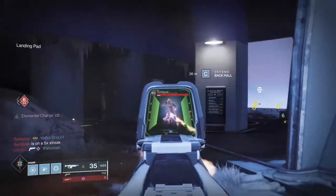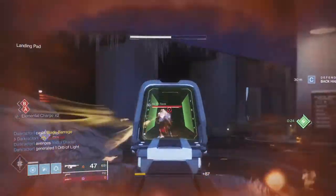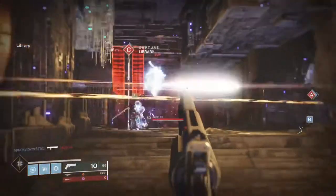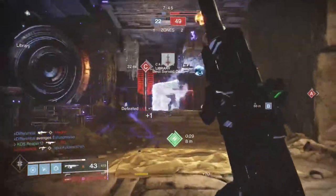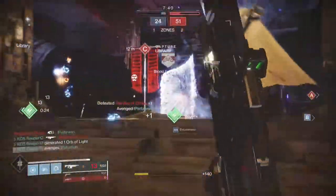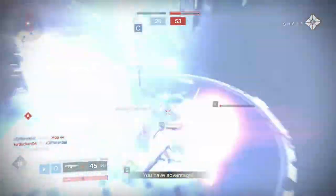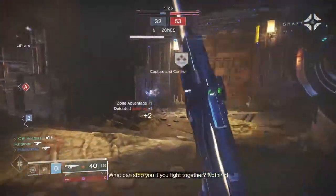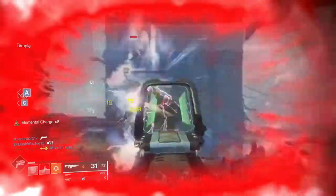A hand cannon — and I don't know why I mentioned scout rifles because nobody uses them — with a hand cannon, you have to hit your shots and there are breaks in between the DPS. Whereas with an auto rifle, you can have continuous DPS on a target, flinching them. And the best thing is, if you miss a few shots, that's okay. Your magazine is large and you can easily correct it by moving your joystick a little bit, and you're able to get back into that optimal DPS.